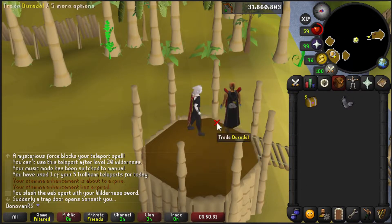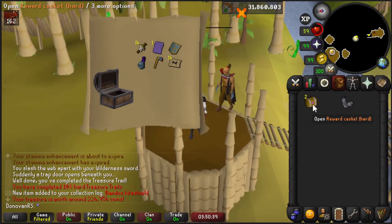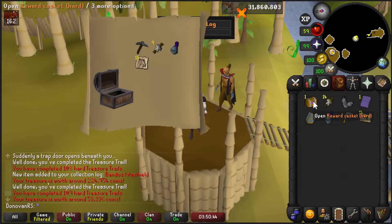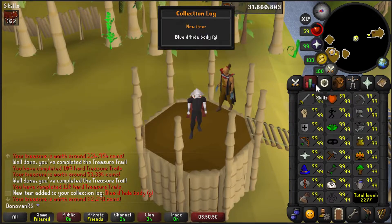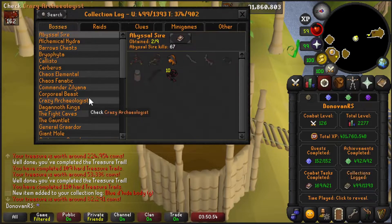Did that other hard clue. Next task is 162 hellhounds - I'll do some Cerberus after and open these caskets. Bandos kite shield, a log slot, a log slot, nothing, and blue dragonhide - so two log slots. I think that gets me to around 500 on the log.